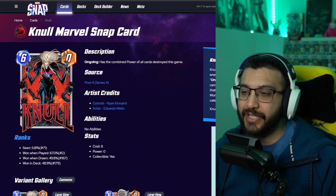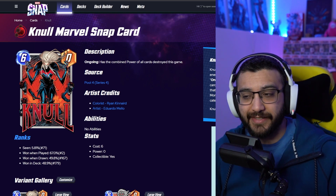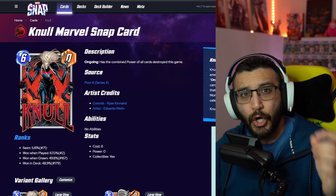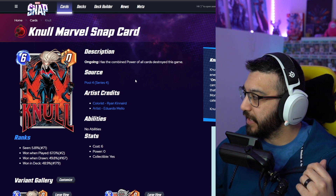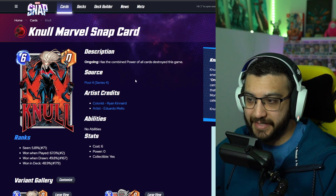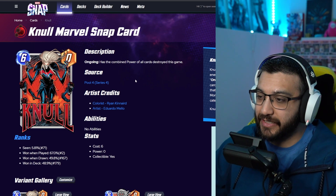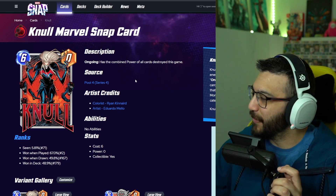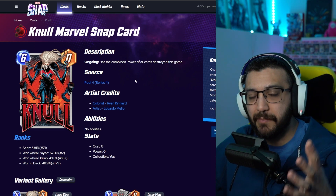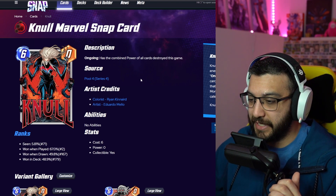Gnoll is a 6 energy, 0 power card. However, as an ongoing, he gets the power of all cards that get destroyed throughout the game. This is an insane card. I see him played — he is Galactus's best friend, Death's best friend, and fits in almost any destroy deck. I still don't have Gnoll, but I am very excited to own this card. It seems like a really fun card. Let me know if you guys have him and whether or not you enjoy playing him.